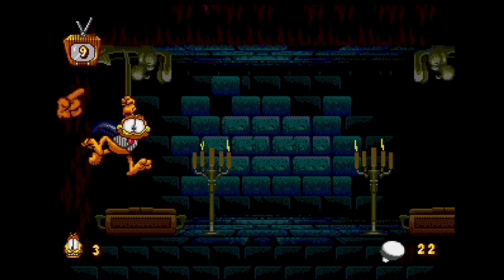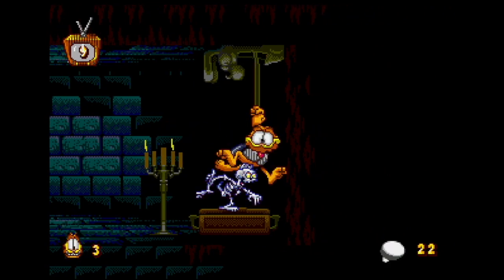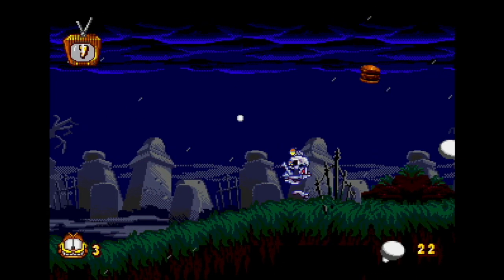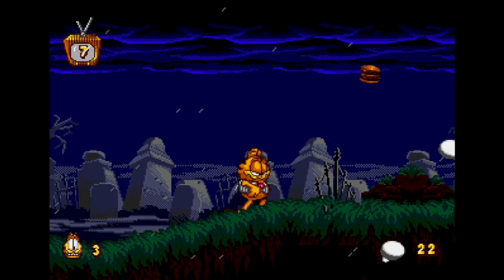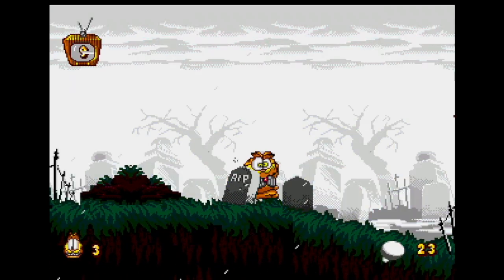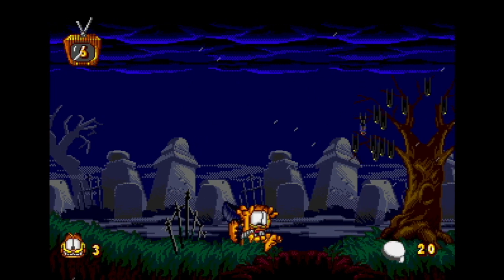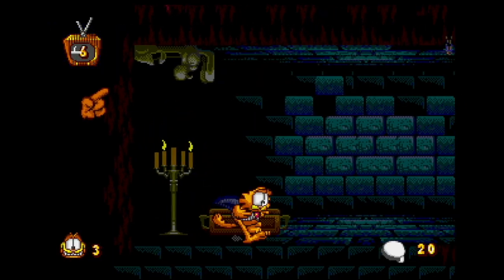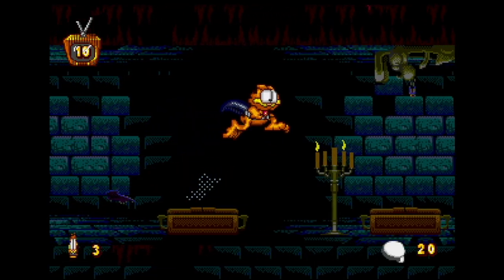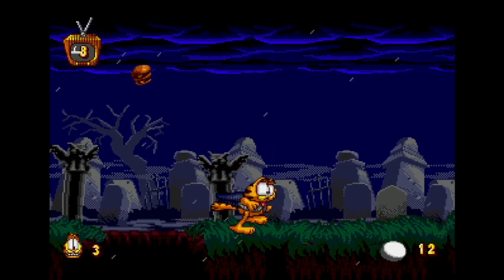Garfield looks great dressed up like a classic Universal Dracula. The music is spooky and creepy, with good use of church organs and ominous melodies. Your weapon is a torch — or is it a lit stake? You can also collect skulls to use as a projectile weapon. The level features skellingtons, spooky arms reaching out of graves, bats, ghosts, and crypts you can fall in. Jumping on the graves reveals an enemy or an item. Progress to the right and get to the last hole in the ground, where you'll find Count Slobula's Crypt.